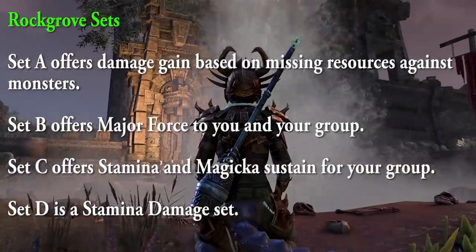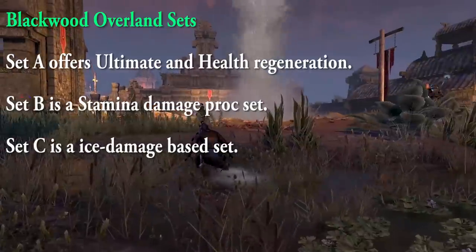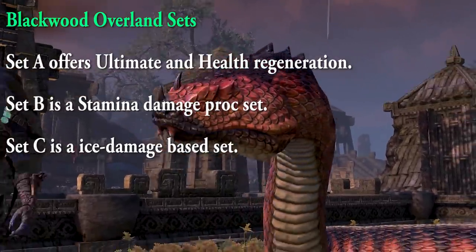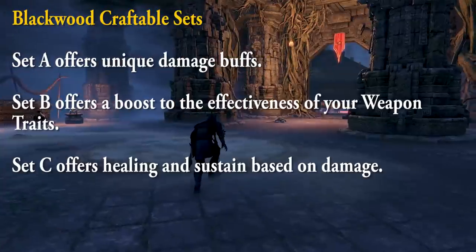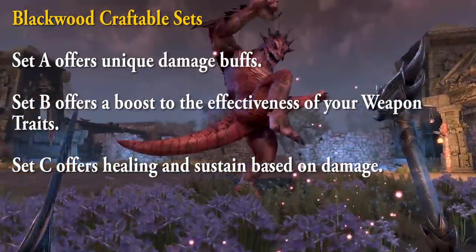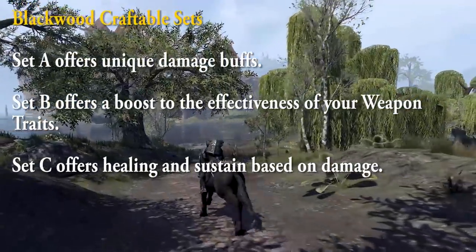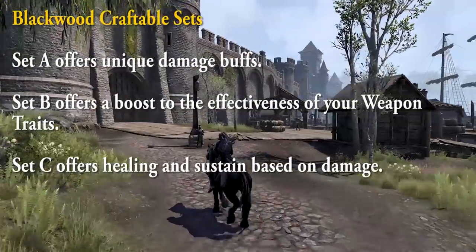For the Blackwood Overland sets: Set A offers ultimate and health regeneration; Set B is a stamina damage proc set; and Set C is a really cool ice damage-based set. For the craftable sets found in the Blackwood zone through their crafting stations: Set A offers unique damage buffs; Set B offers a boost to the effectiveness of your weapon traits; and Set C offers healing and sustain based on damage.